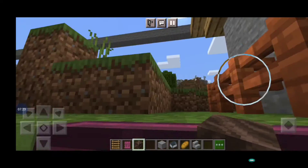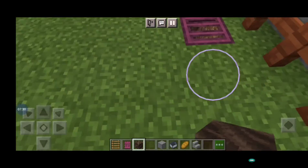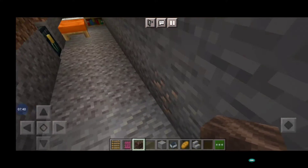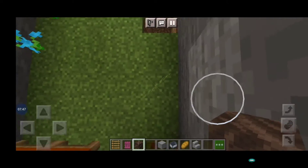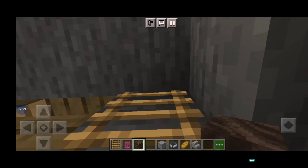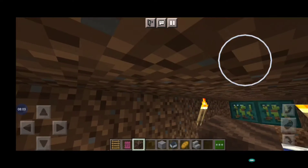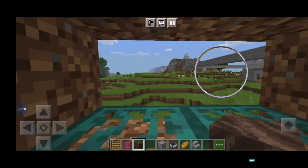I have stored here also the same things, because the ender chest is like that only. Now I will come out. I have to show my second floor also. I will go into the second floor. Here is the second floor - one bed is there, it's small, not so big. Here's the window where you can see the whole view.